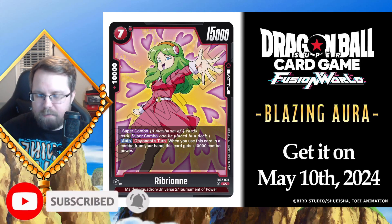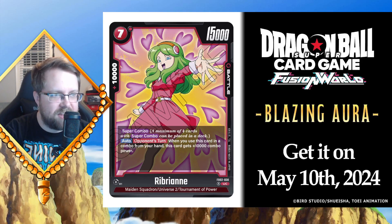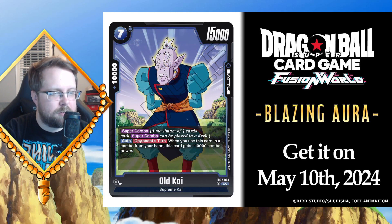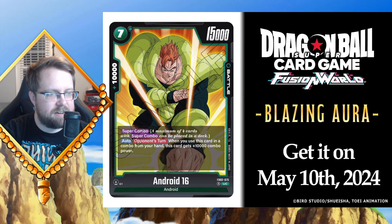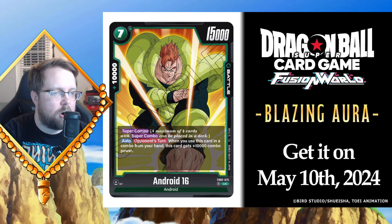Before we get into some of the red and blue reveals, let's go over something that happened around last week — they announced the super combos. We got a super combo Rebriant, a seven drop Jocko super combo, an Old Kai seven drop super combo, and an Android 16 super combo. It took them four days to announce all four of these super combos.